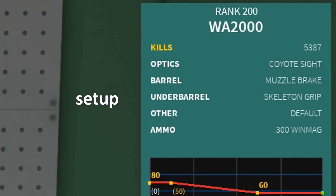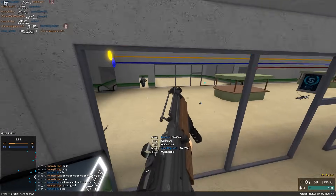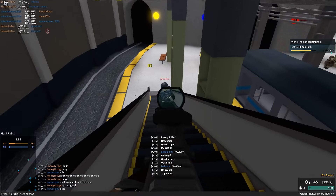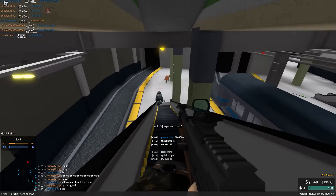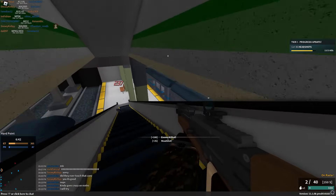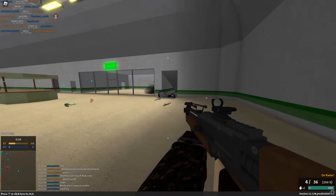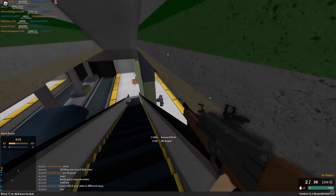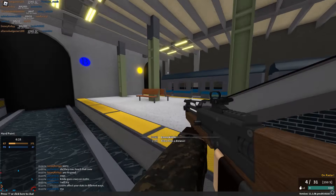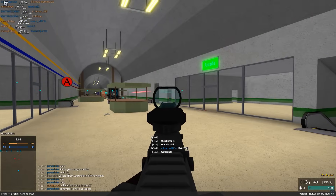At number 2, we have the WA-2000. The WA-2000 was already good before they buffed it, and now they've buffed it and it's insanely good. With a 300 wind mag conversion, it's able to one-shot to the torso up to 80 studs with a 250 RPM fire rate, and much better recoil than the SVDS. It also has 3100 muzzle velocity, so it's viable at long range, medium range, and close range. The one issue is that it only has 5 bullets per mag, but the rest of the stats make up for it by a long shot. The best way to use this gun is to play on close range maps, or maps with a lot of close range encounters, but also leave the option open for sniping at long range. Maps like Metro and Desert are really good for the WA-2000, and Blacksite is also really good. All you really need to do is run around and click on people — it's super fun.